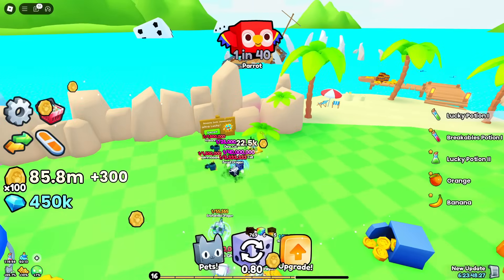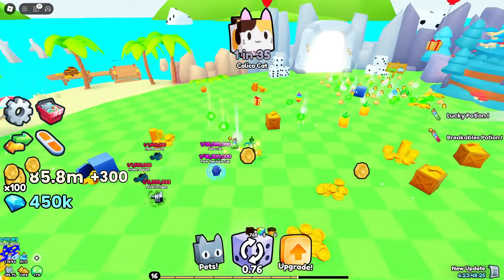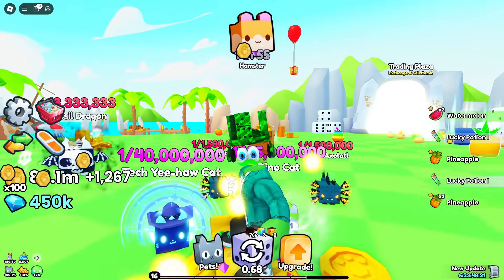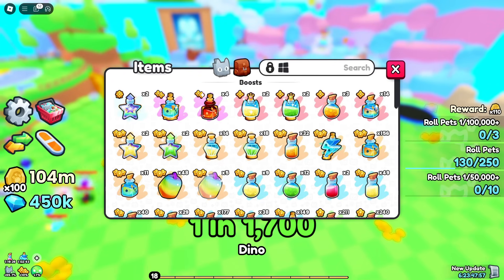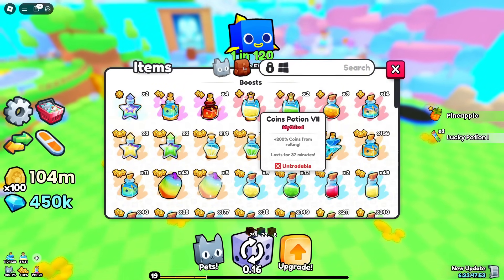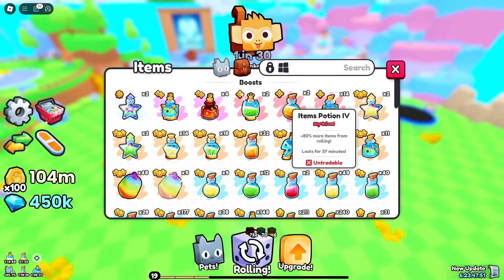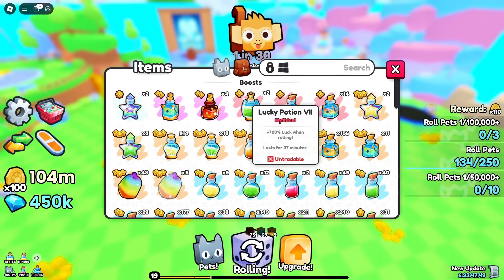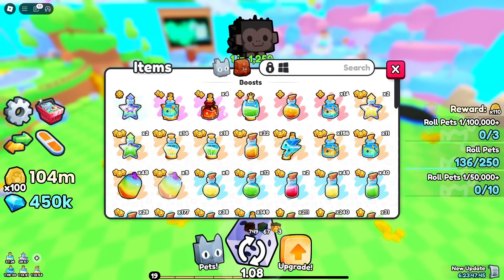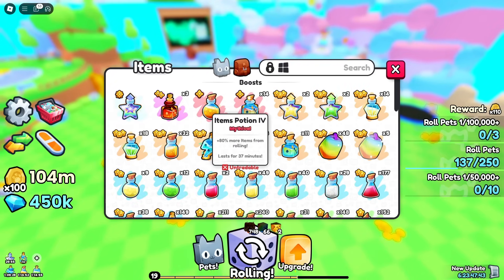Now I need to get to 999 million — we've got a lot more upgrades now, so it should be easier than last time. Hopefully I'm not here all day. I might as well equip our new potions. We've got the coins potions seven — I'll put both of those on. Let's put on our items potion, lucky potion, a cocktail. Let's try the instant luck and blazing dice.